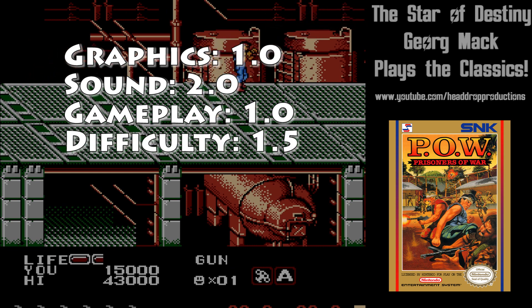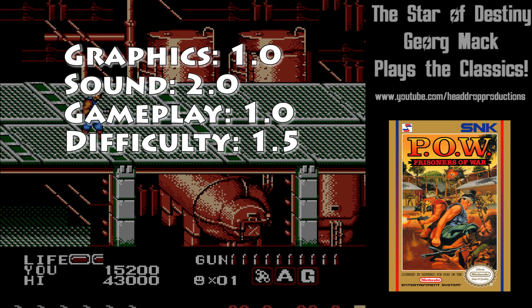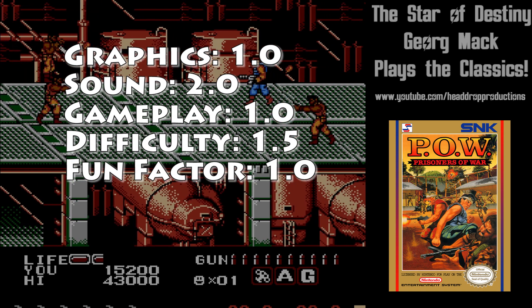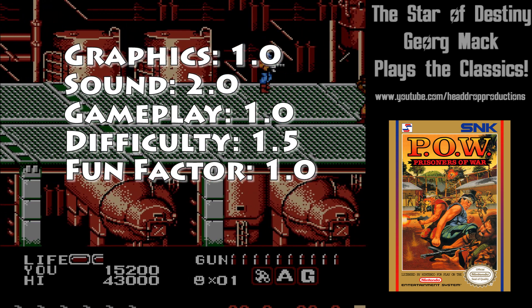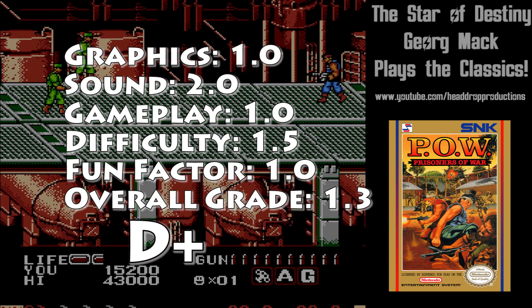Difficulty gets a 1.5. The levels drag on, and if you run out of lives it's back to the beginning of the level — at least there are unlimited continues. Fun Factor gets a 1.0; you can probably get some enjoyment out of this, but it's not going to be a whole lot. Overall, POW: Prisoners of War earns a 1.3 and gets a D+.